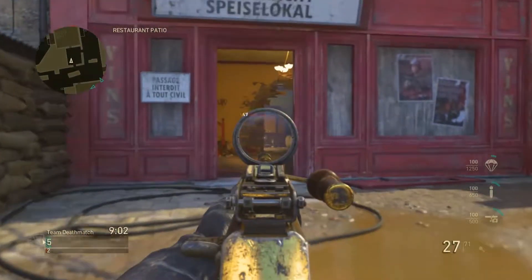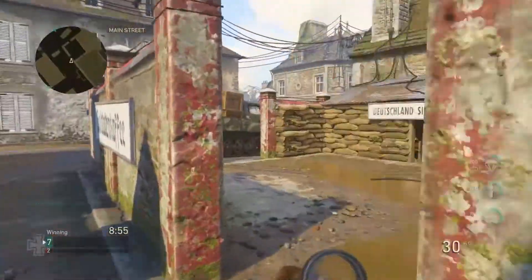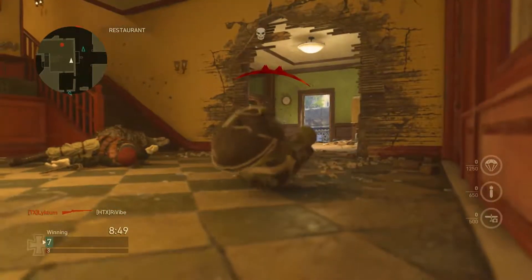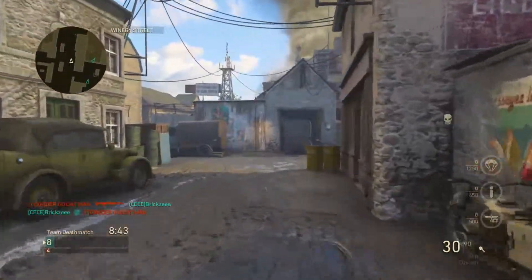Let's get right into it and talk about why the BAR is so overpowered. Even though it's already had like two nerfs, this gun is still a monster on the battlefield. Let's start off with the stats that are put in by Sledgehammer — what you see whenever you hover over this gun in Create-a-Class. You unlock this around level 52.